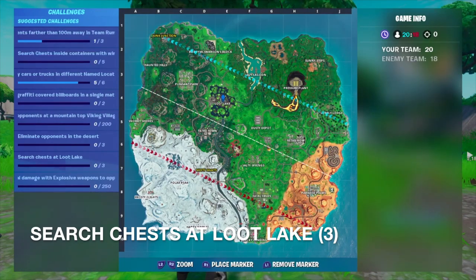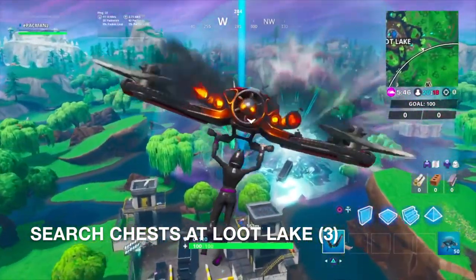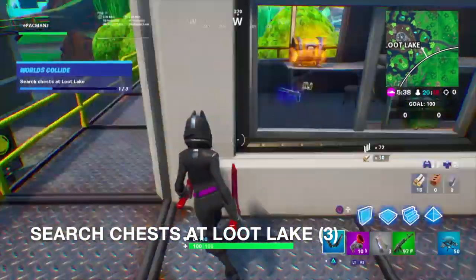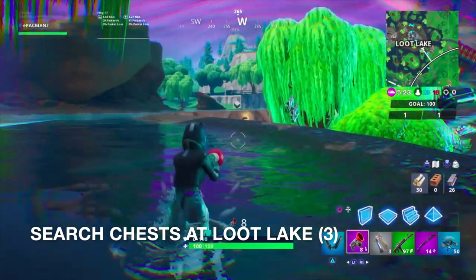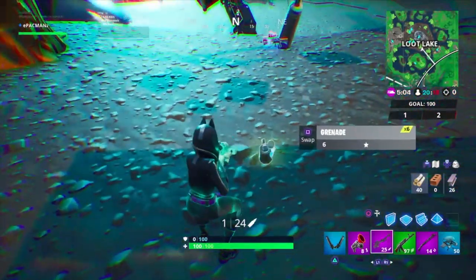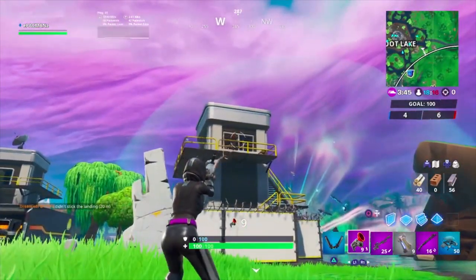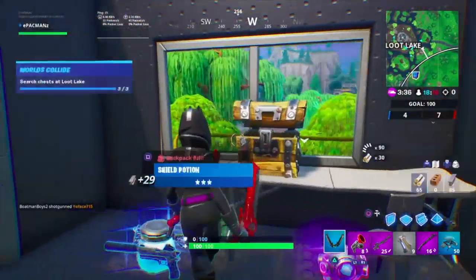We're going to land at Loot Lake to hopefully deal the damage to opponents and search the chests. It's going to be tough, but we'll see if we can do it. We've got chest number one here. We've got a grappler too to make it to the other ones. We've got chest number two. We've got a heavy sniper — don't mind if I do. Let's see if we can find another chest here. Yes we do — this is considered Loot Lake for sure. And there we go, we've got three out of three chests.